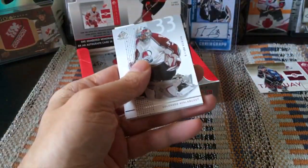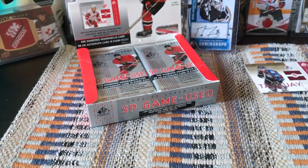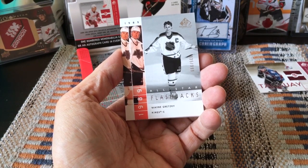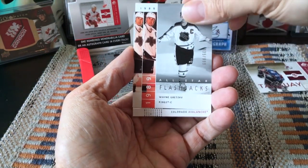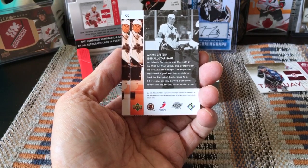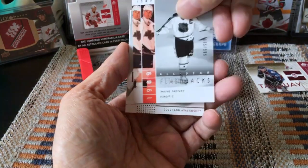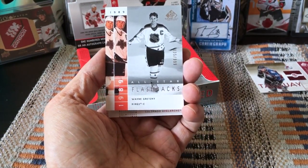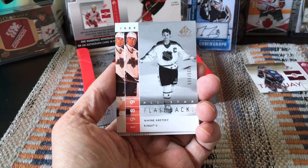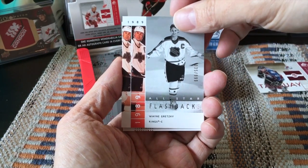I believe I just saw a Gretzky — Gretzky alert! And there's actually an auto in here too, I'll look at it in a minute. So we have the Gretzky — these are higher up on the checklist, number 55. The base checklist runs one through 50 and then you get these legends called All-Star Flashbacks, and they're all numbered to 999. We got the Gretzky.